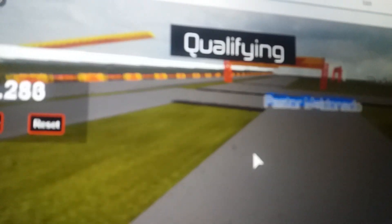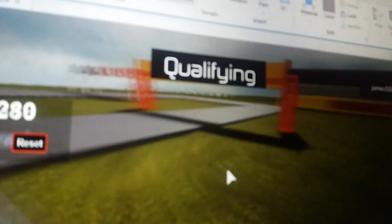Next up is Sebastian Vettel for Red Bull Racing. Maldonado has pulled over and Vettel is preparing for his lap. He's off — very quickly indeed. This track is more challenging than last season's European race. He's faster than Heidfeld and Maldonado. I'm going to say that's a 45.122 for Vettel, giving him second fastest so far.